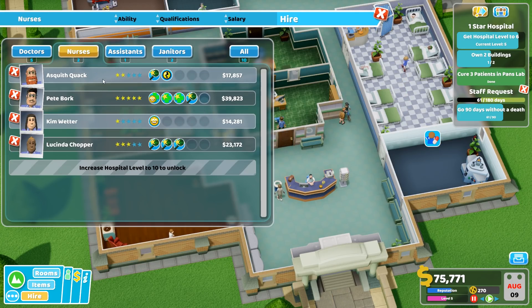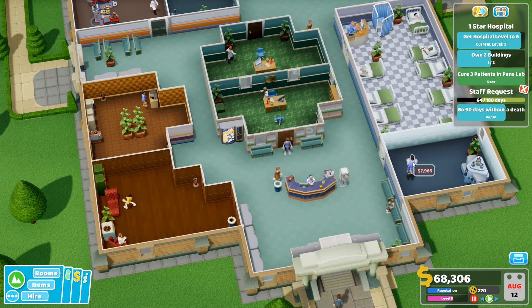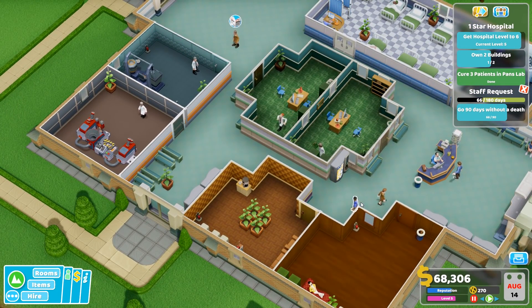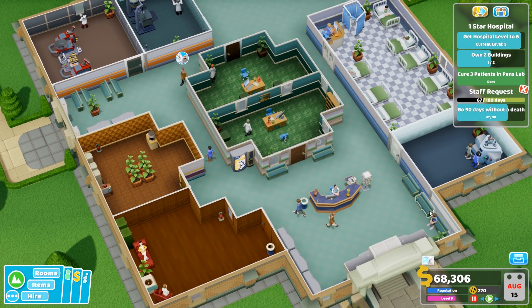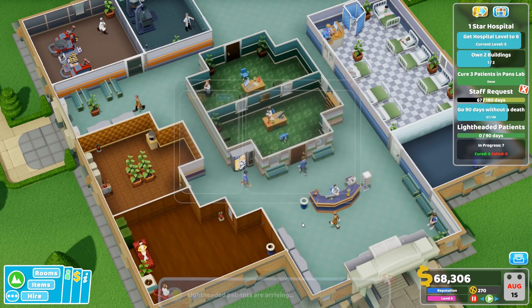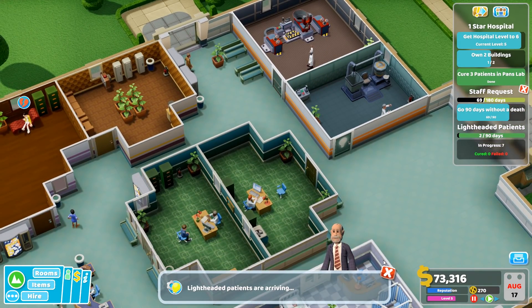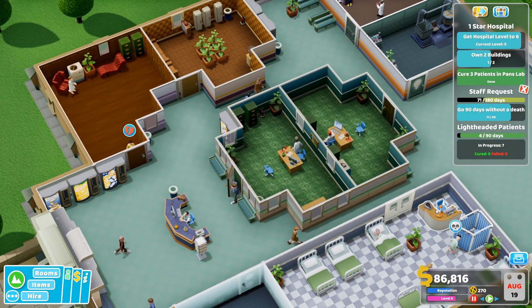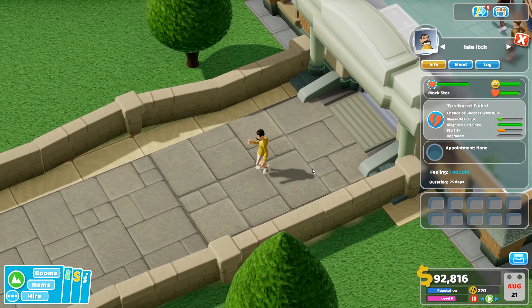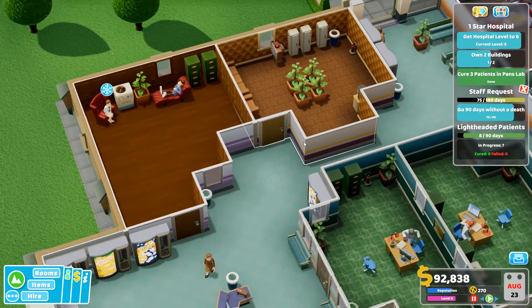I think we need another nurse — Pete Bork. Pete Bork is, bam, you're in — so you can work in the pharmacy. Our spare nurse was taking a break, but I think having it so they can take breaks seems like a good idea. Lightheaded emergency — seven patients with lightheadedness. We'll do that — look, we've got the room, that's fine. That was a sad noise. Treatment failed — feeling too cold, because we've got the aircon in here. That's not good.